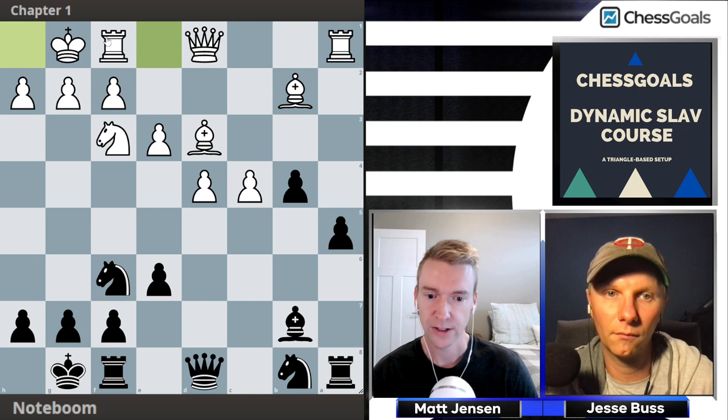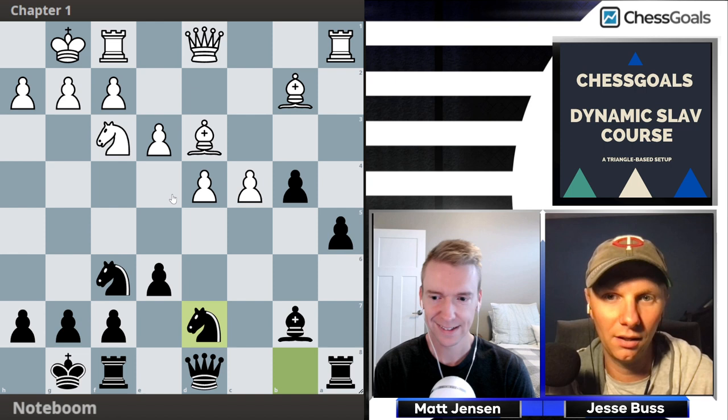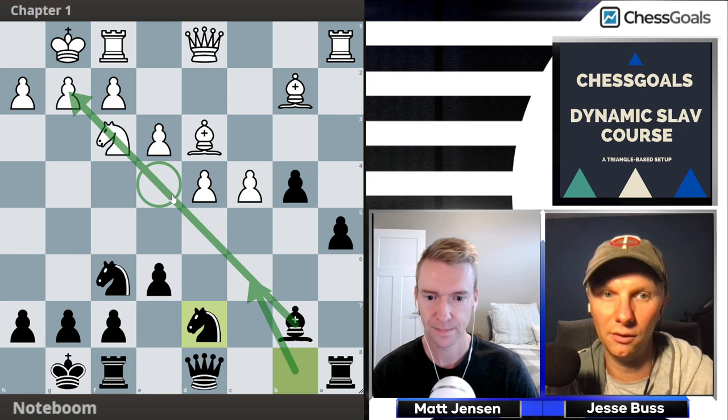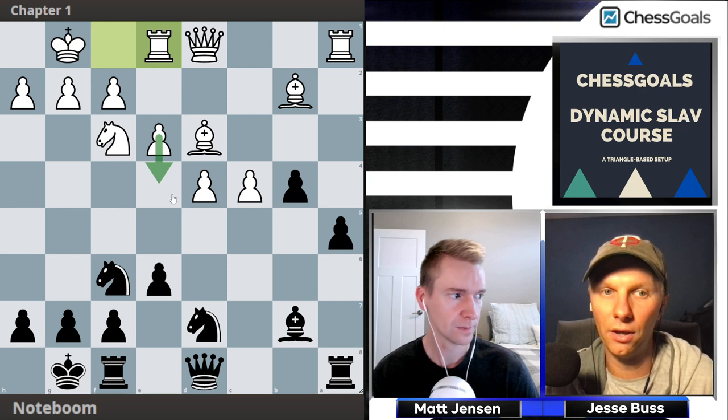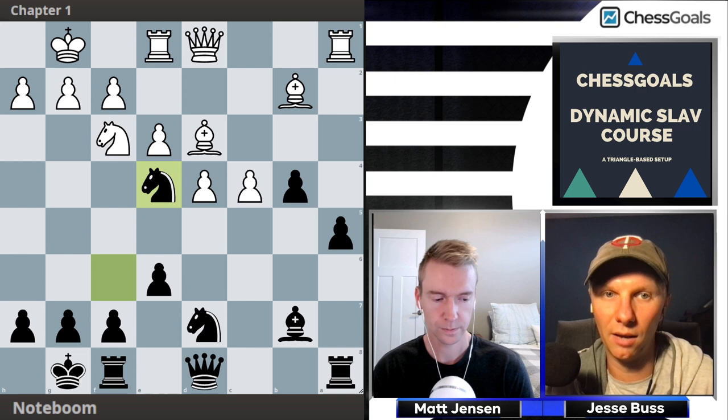After bishop to d3, we recommend castling. White castles, and the plan for white now is rook e1 and e4. We need to keep developing — it doesn't make sense to go to c6 here because it blocks our bishop and reduces control over e4. White plays rook e1 and now they are threatening to play e4. To take away the e4 square, we just plant a knight right there. If they take, we take back, and we see what happens if they continue putting pressure on the knight with queen c2.